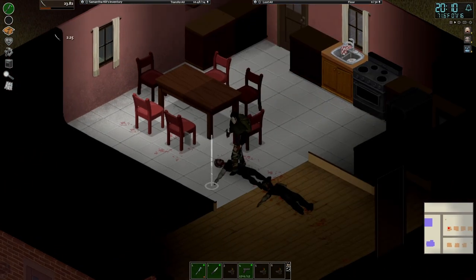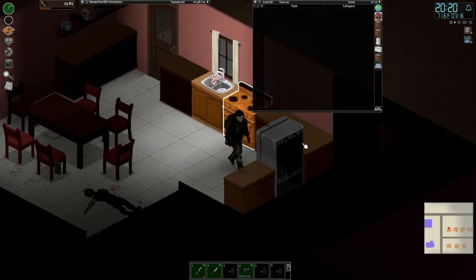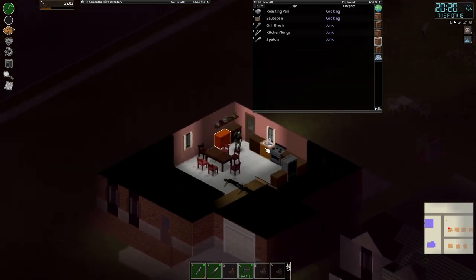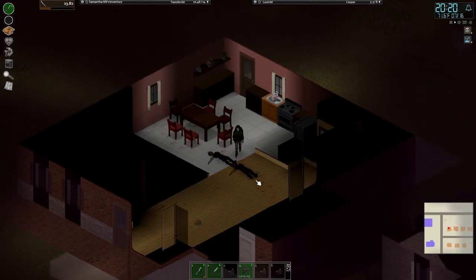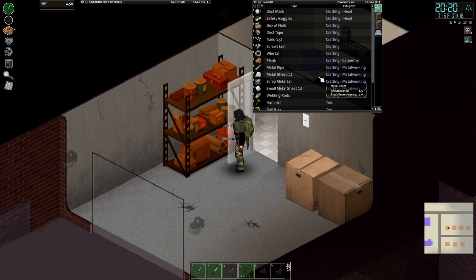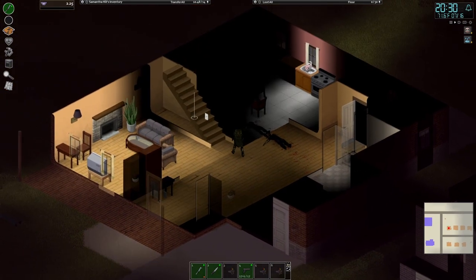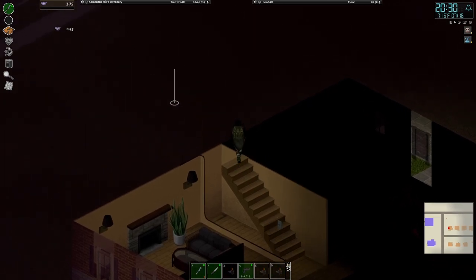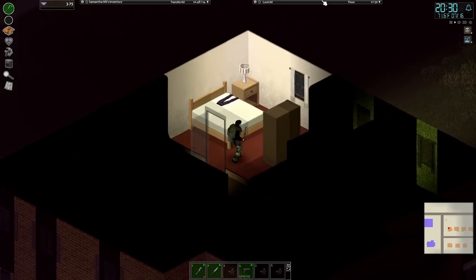I also decided to finally bind the force ground attack button, so now as long as I'm holding that button, the game will not prioritize the standing guys. I do want a washer-dryer combo for the sake of convenience — I could have my clothes being washed while I do other things around the house. There's also a nice fireplace in here, which will be useful for when winter comes about. If I make it that far.